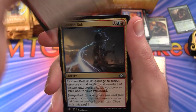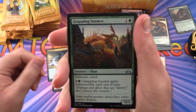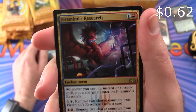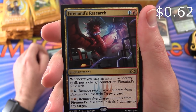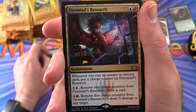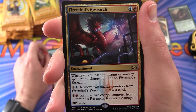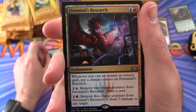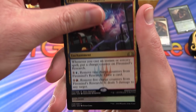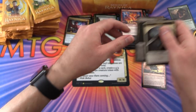Next pack: Electrostatic Field, Beacon Bolt, Grappling Sundew. Rare is Firemind's Research — enchantment for two. Whenever you cast an instant or sorcery spell, put a charge counter on it. Pay one blue and remove two charge counters to draw a card; pay one red and remove five charge counters to deal 5 damage to any target. A Golgari Guildgate and a Soldier token.